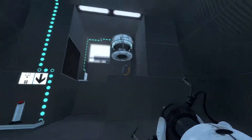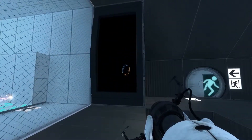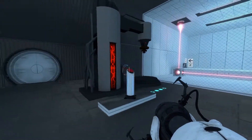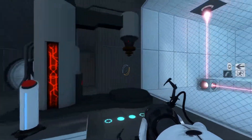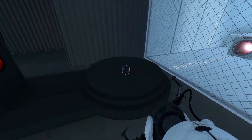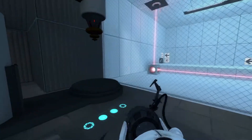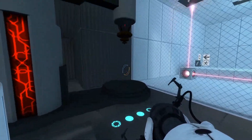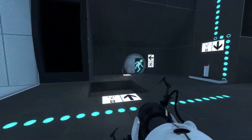The first thing I saw here was this inactive TV panel. I looked it up and it's called a Sendificator. Apparently you place a cube on this pedestal here, push the button, and it sends the cube wherever the laser is hitting the wall.